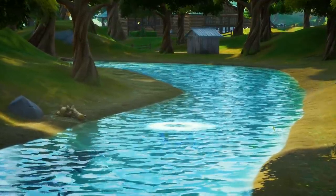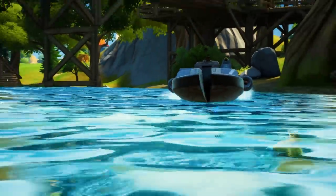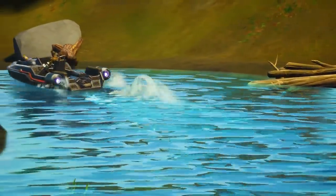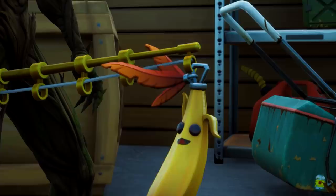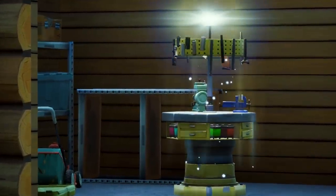Another often overlooked fishing location is the river flowing through Weeping Woods. This is the best location to hop on a motorboat and ride up the river, stopping at the numerous fishing spots to get your prey. There's an upgrade bench located near the trailer park for you to upgrade your fishing rod into a pro rod.